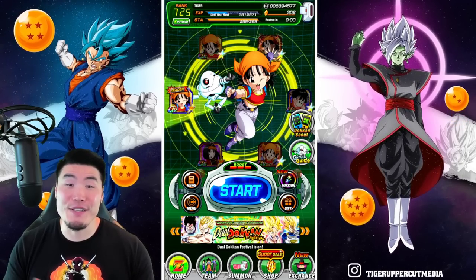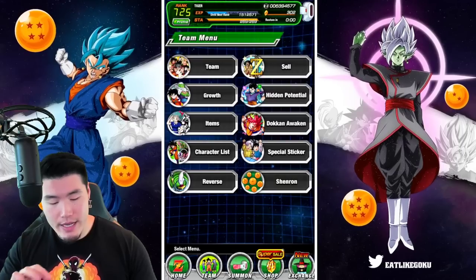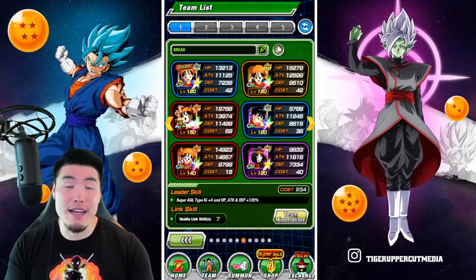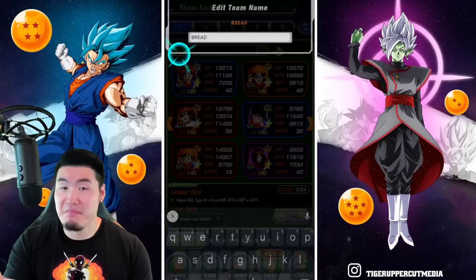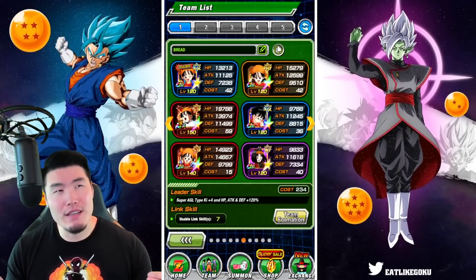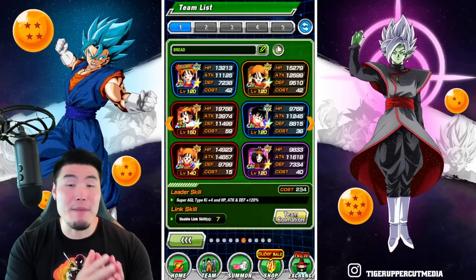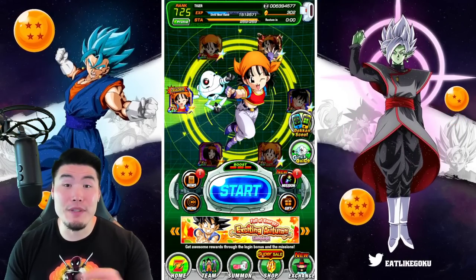That's just how things go. Real quick, before we pop over to the banner, I have prepared a team here, which we're going to give a couple of spins to increase our luck. And of course, I had to name this team Bread, because in case you guys didn't know, Pan in Japanese means bread. And also in Portuguese, I think, and a few other languages. I know for a fact that Pan is bread in Japanese. So let's give this bread team a couple of spins.